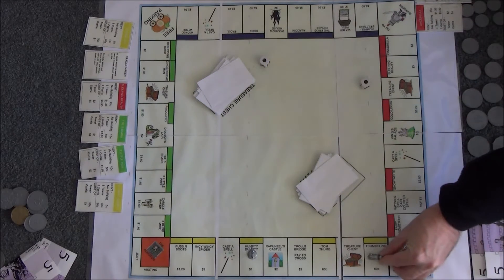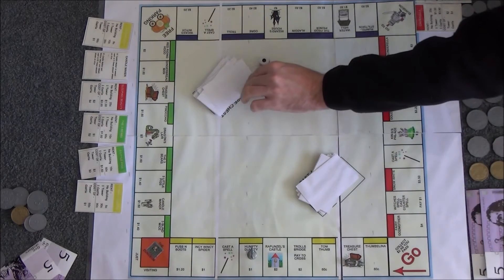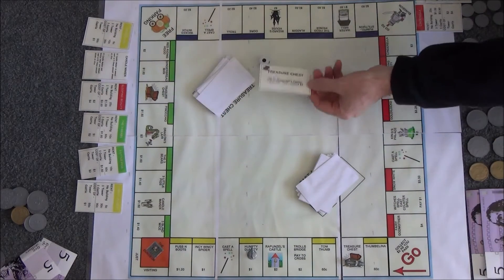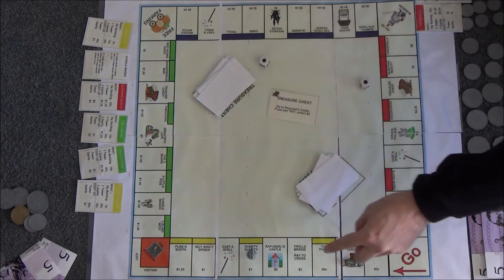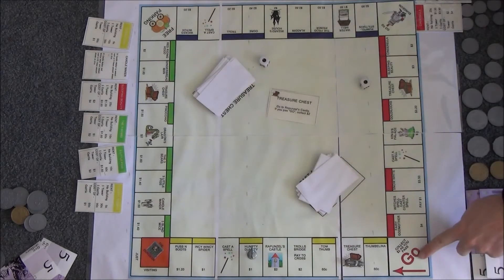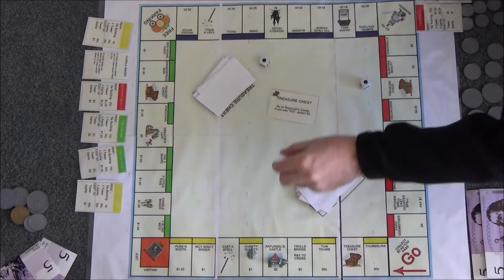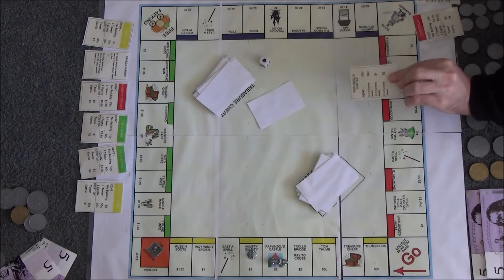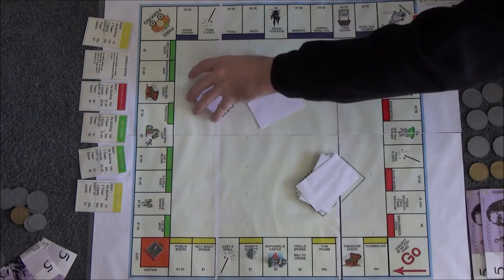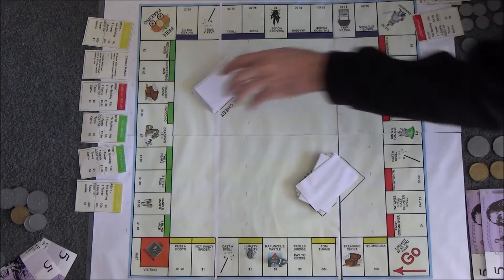You rolled a two — you get to pick a treasure chest card. Go to Rapunzel's castle. If you pass go, collect two dollars. You don't pass go. Does anybody own Rapunzel's castle? You do. Would you like to build any? Oh, you can't build houses on Rapunzel's castle. Place it at the bottom. Now you rolled a double, so you can go again.